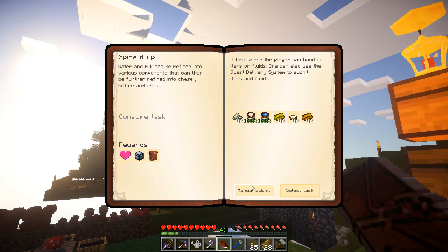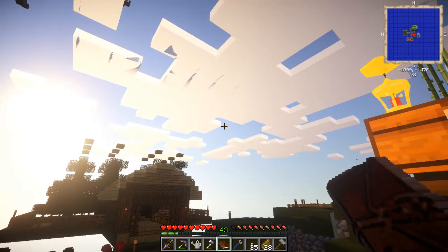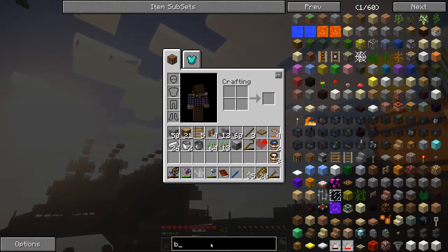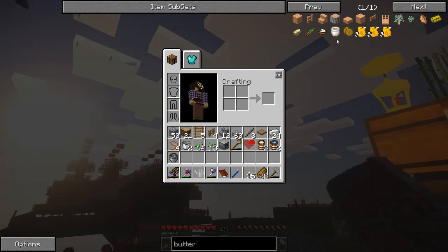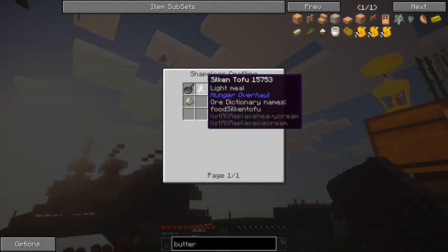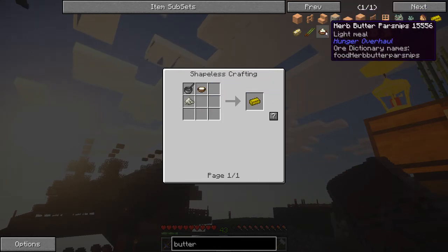Let's open this up and we'll manually submit those two. Now we need to make some salt. The salt is just fresh water in a pot — it gives us salt. Let's submit that one. So now we need butter. Butter is a saucepan, heavy cream, and salt. So how do we make heavy cream?